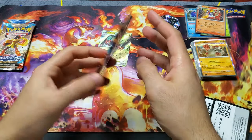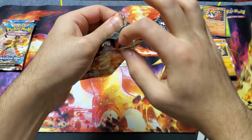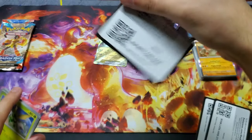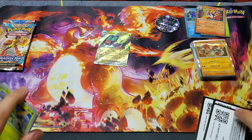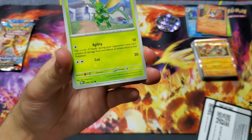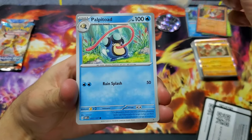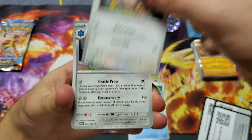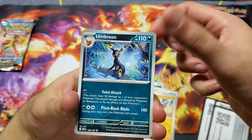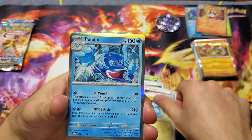Here we go, Obsidian Flames — by far the best pull rates. I feel like it's undisputed that Obsidian Flames has the best pull rates of the Scarlet and Violet block so far. Scyther, Zigzagoon, Palpitoad, Scovillain, Bronzong, Stunfisk, Umbreon, Lechonk, Dratini, and Palafin.